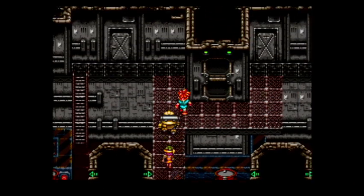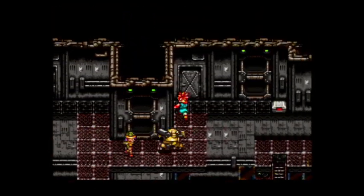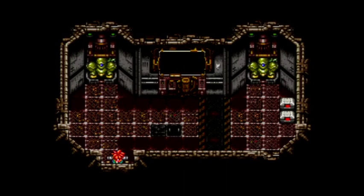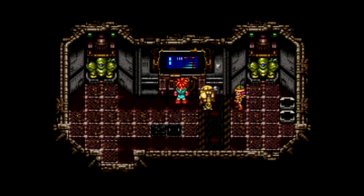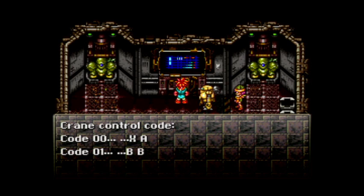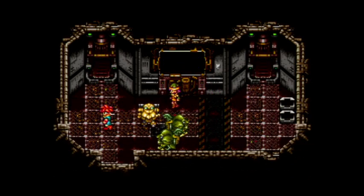This is where we go, I believe. Let's go ahead and grab this — one mid tonic, good. We're about to fight these guys here as soon as I cross that path. I think I turn this thing on and then that's when they become active. Crane control: X, A, and B, B. That corresponds with the controller I'm playing on — the Super Nintendo controller.